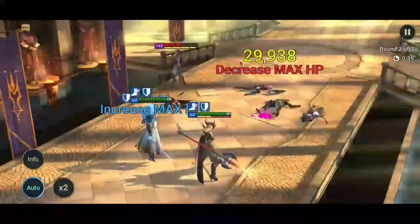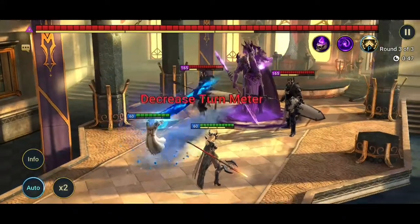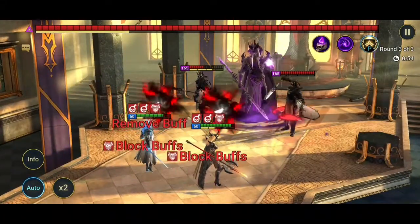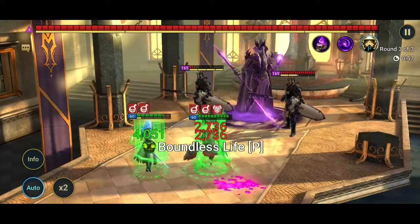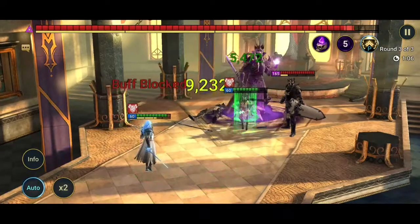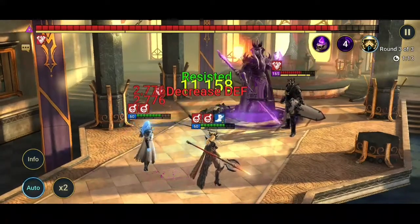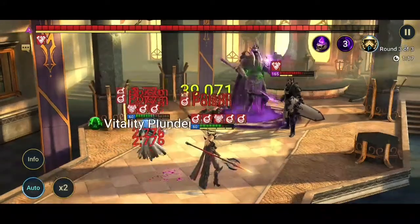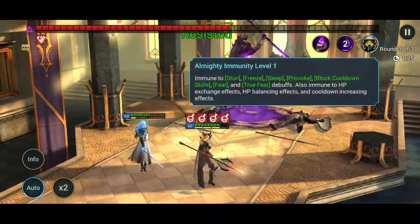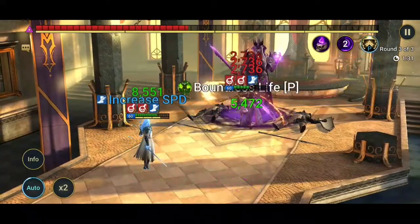Skill yang ketiga adalah dia nge-remove buff kita. Jadi pertama dia masukin racun, kemudian kalau kita punya buff biru yang menempel di champion kita, itu dia hilangkan — mau speed, mau apa, semua buff kita langsung hilang. Dia juga kasih debuff weaken ke kita, jadi kita jadi lemah. Selain itu, dia imun ke stun dan fear.